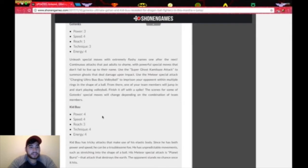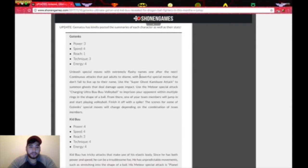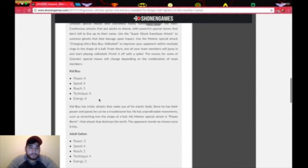Look at Kid Boo — why is he so broken? I guess maybe he has complicated moves. So here we go: Gotenks uses Kamikaze Attacks. We saw the Ultra Boo Volleyball to imprison characters within multiple rings — you know that one — then finish off with the spike. There are some special moves there, but Kid Boo is just broken with his energy and everything.